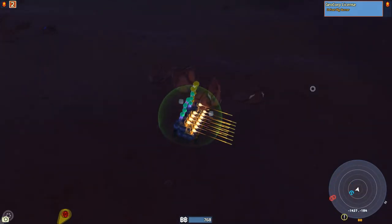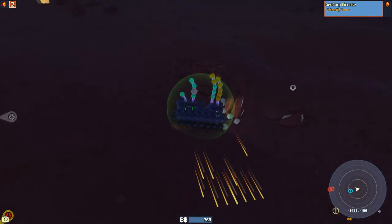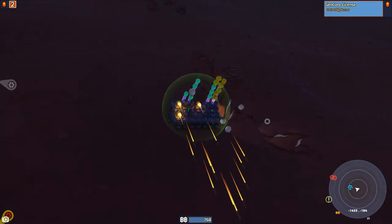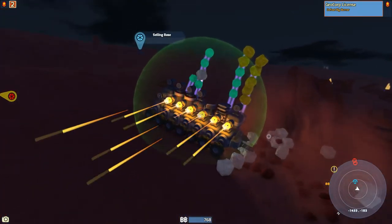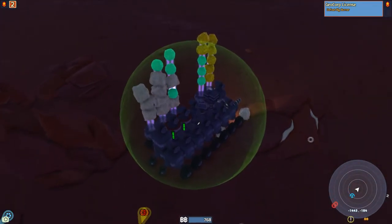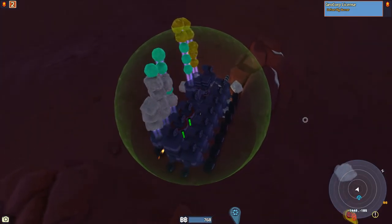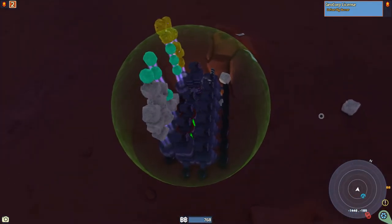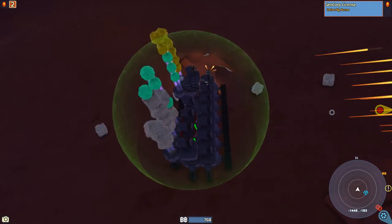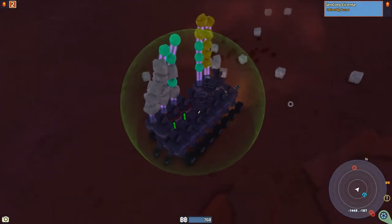I just want to harvest all these rocks — well, the ones that have resources inside. Drills normally automatically activate when you get near a mineable object. Although, since I have two different sized drills, they seem to have a bit of a problem sometimes. So sometimes I have to activate it manually. When you see the rock shaking, then you know that it's working.